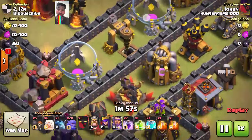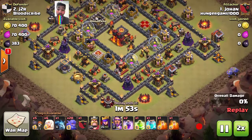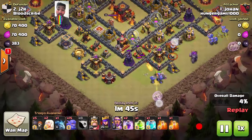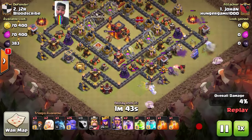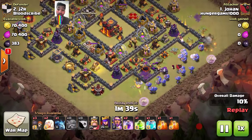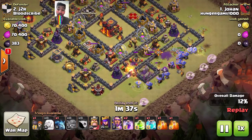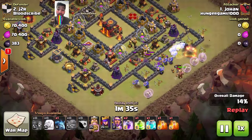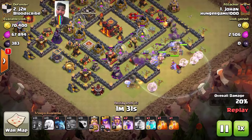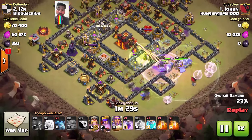So he starts here on the top end side with Bowlers and Healers, then he starts on the bottom side with Bowlers and Healers. In the center, he places his Golem, then uses a Wallbreaker to open the base. He spreads all his Bowlers out, and then uses the Jump Spell here.